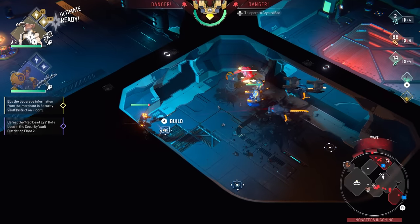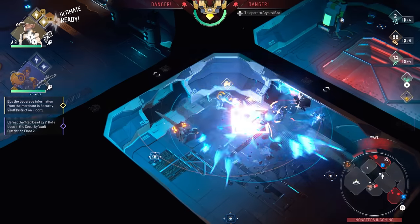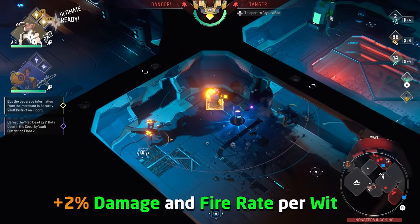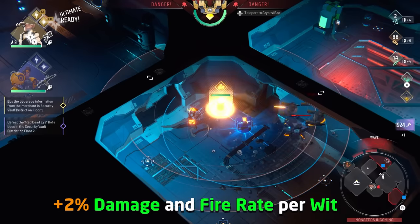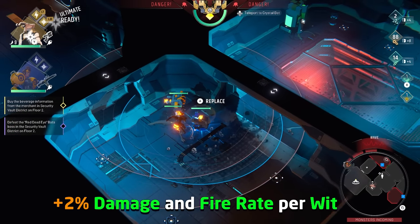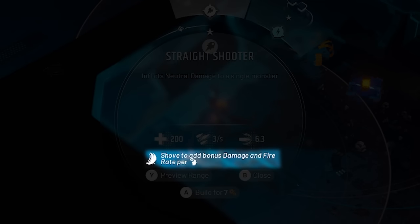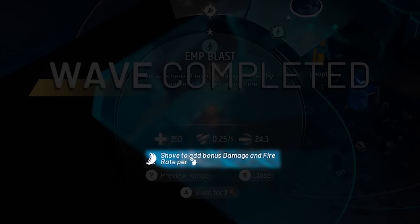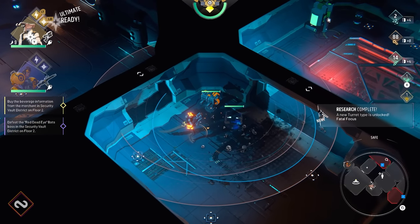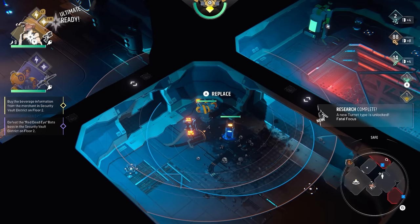For how much your boost matters, it is in fact connected to your wit attribute on your characters, which also helps increase your repair power. Wit increases the fire rate and damage of a turret when you shove them by two percent per wit — at launch at least — and that does have a fire rate limit I was told by the developers, so it's not infinite. This means characters who focus more on wit, like the sweeper, are much more suited to turret defense, and someone with 15 or 20 wit can massively increase turret attack power if you keep shoving them.